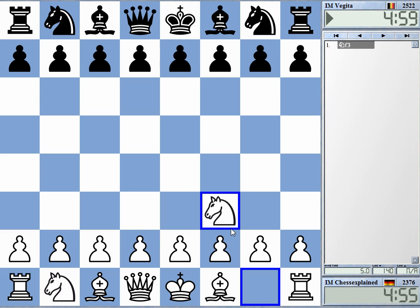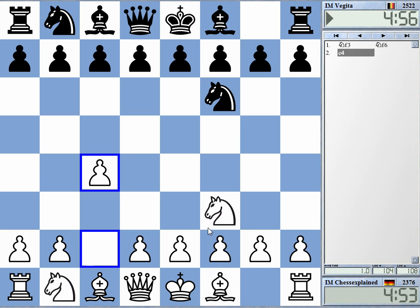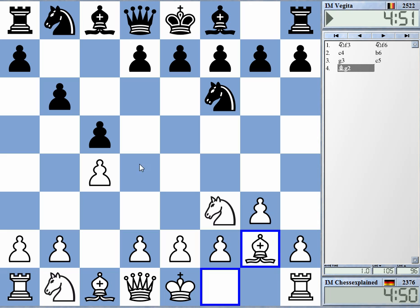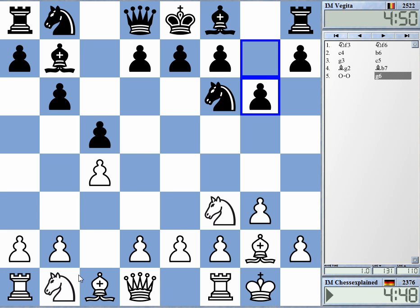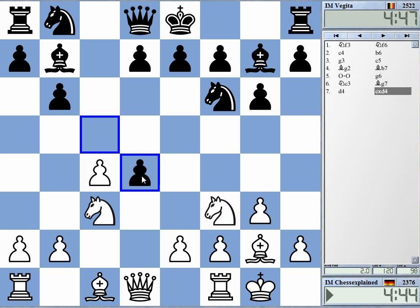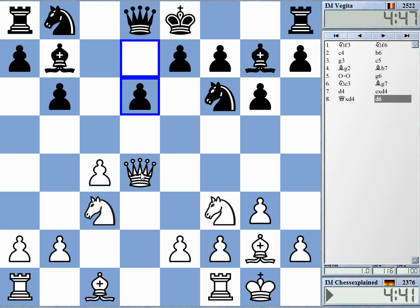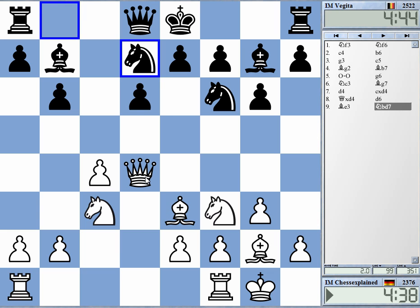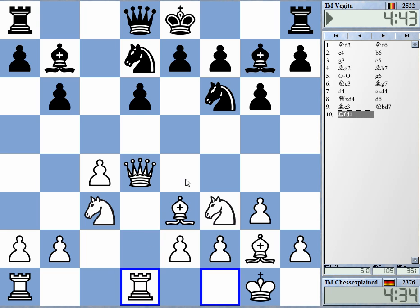Welcome to this video playing International Master Vigita. This is Stefan Docx from Belgium, one of the biggest improvers in recent years. I had played him years ago in the Belgian league when he was still rated around 2,300, and he's been there for a long while but then started to improve rapidly and now is close to being a grandmaster with a 2,500 rating over the board. Very big steps forward.